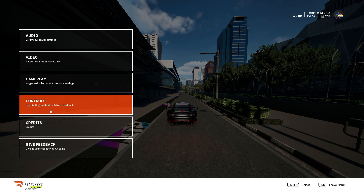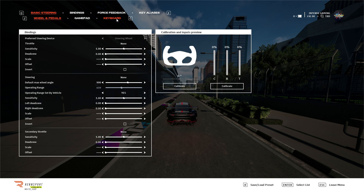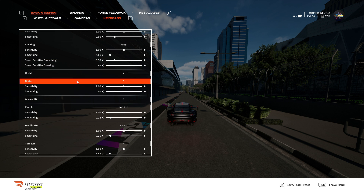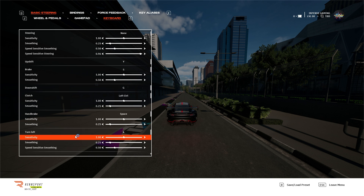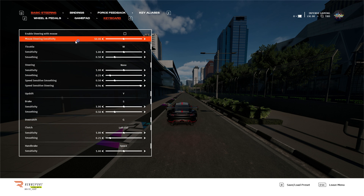Now check your key bindings for a clear idea of what to press to make the car move. Go to Controls and under Basic Steering and Bindings, select Keyboard since that's what you are using. Read the list and try to understand the controls.